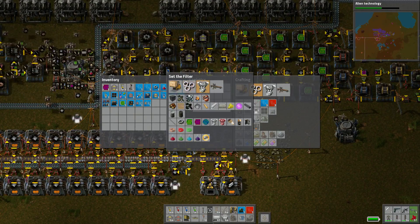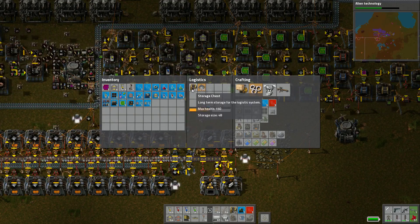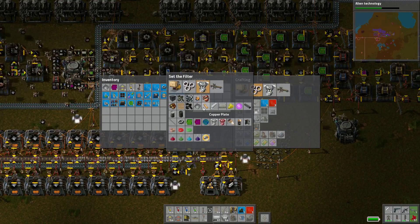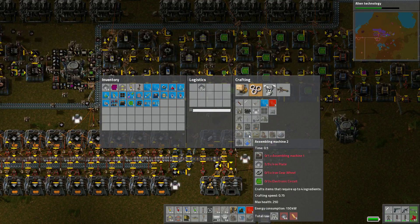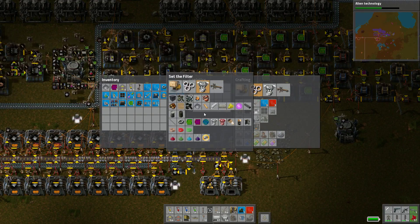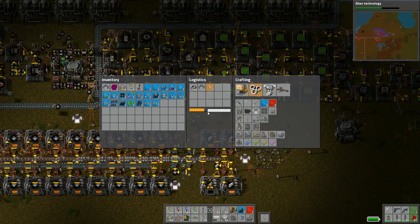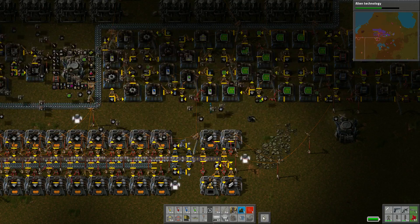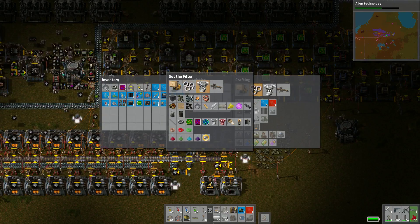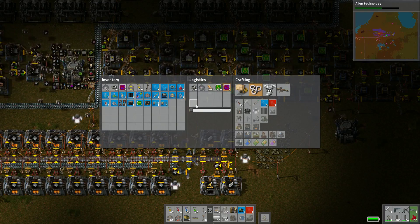Bring me some basics again — give me 300 iron. 200 iron would be plenty. And what else do I need to make those? Really basic stuff. I can make it with just plain copper and iron — I can craft it myself. But let's get our basic requests back in: I want 200 gears, say 100 circuits, 100 advanced circuits.